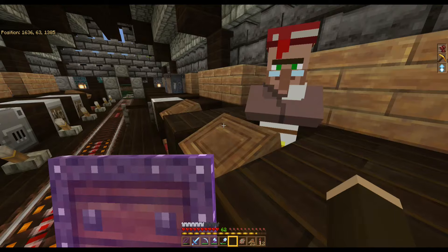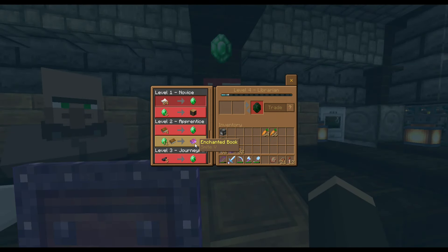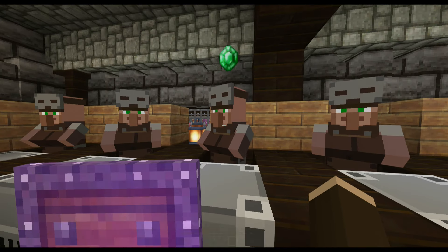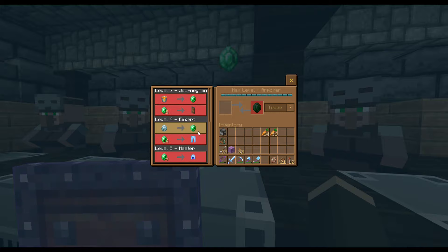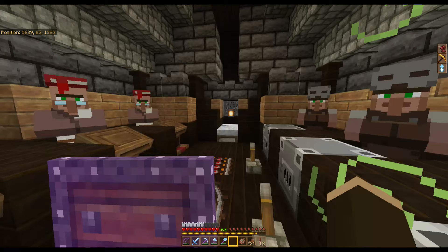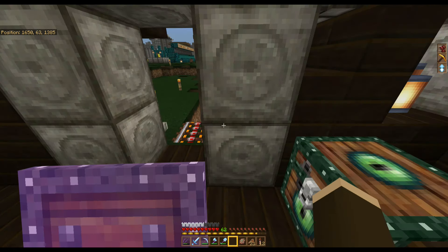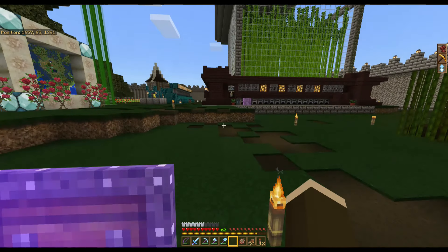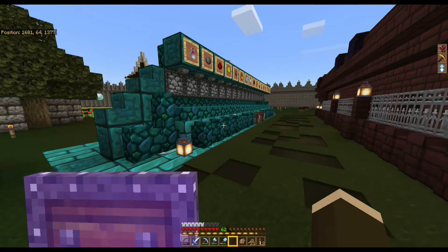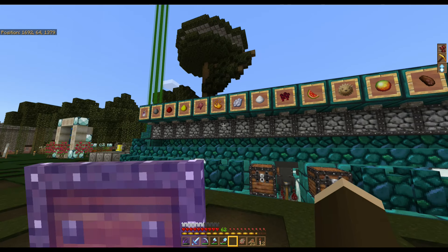Here is a map of the area — you can see the walls and everything I just showed you. Way out there is the villager breeder, connected to this rail system right here — that's how I got the villagers in. I don't have very good ones yet, but this guy sells me Looting III, this guy gives me Looting V — Smite V, sorry. Not that anyone uses that, but I've got it just in case. All these guys sell me all the pieces of armor.